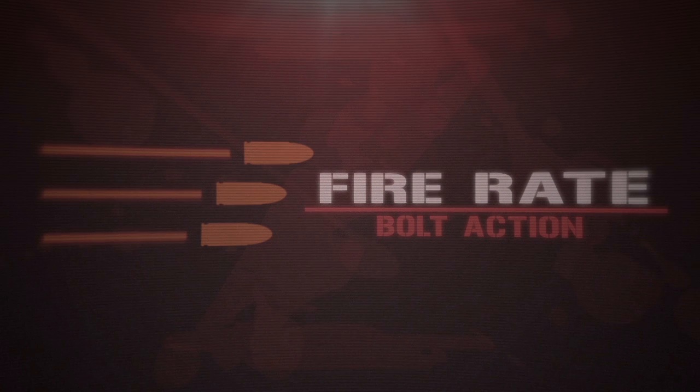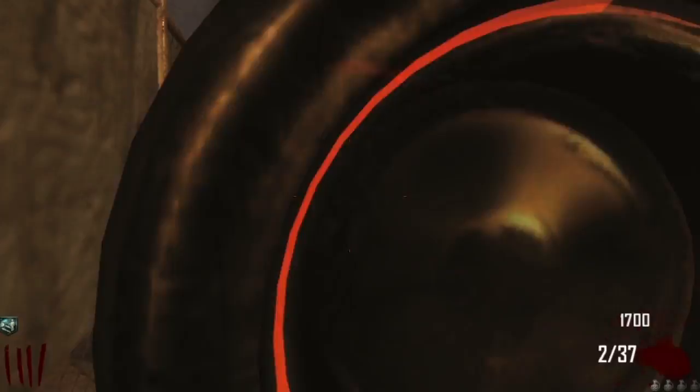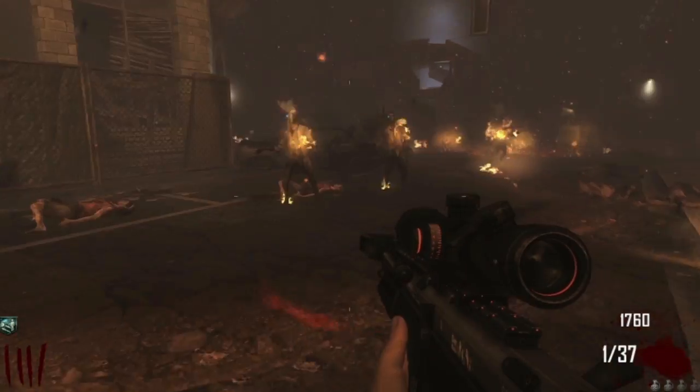The DSR-50 is a bolt-action sniper rifle, meaning that the rate of fire can't really be measured, though buying Double Tap — which will decrease the bolt cycle time — can result in faster shooting.